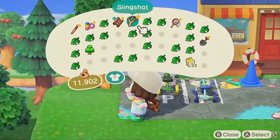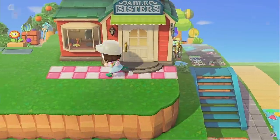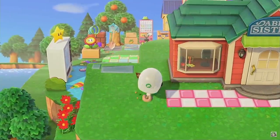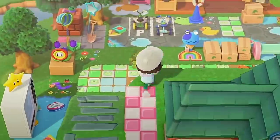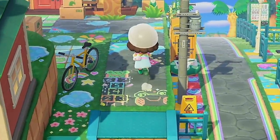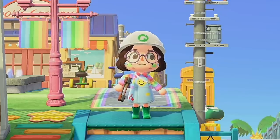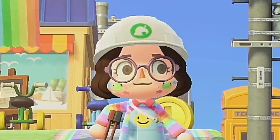Do you ever decorate your shops and tell yourself that you'll never visit Able Sisters, so you put it on this weird tiny cliff and try to awkwardly shove that cliff on another cliff, and then you cover everything in a random mess of custom designs to try to cover up the fact that you had no plan whatsoever for this area? Just me? Okay.